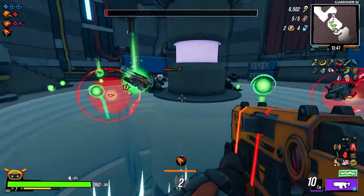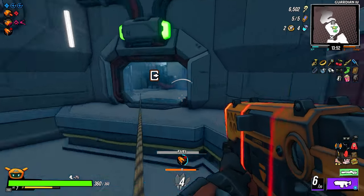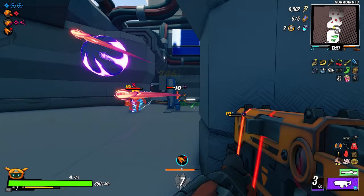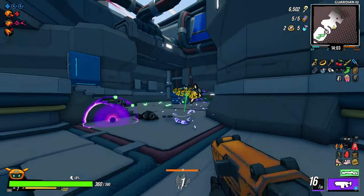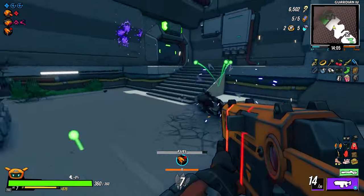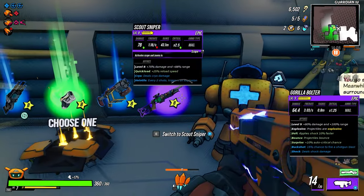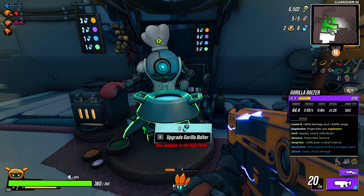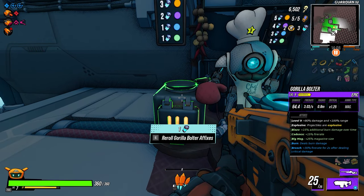Is that the best Commando build? I'm not sure guys. Scout Sniper — let's get that and upgrade the Gorilla Bolter. Deals burn damage, deals cryo damage — come on man. Finally, no elemental damage — thank you! I like that.